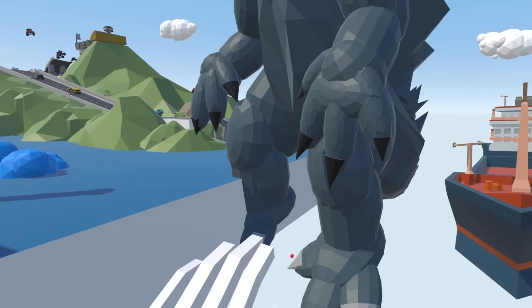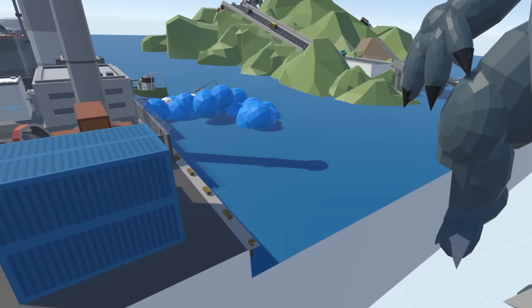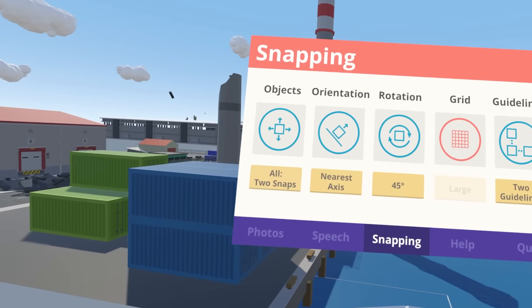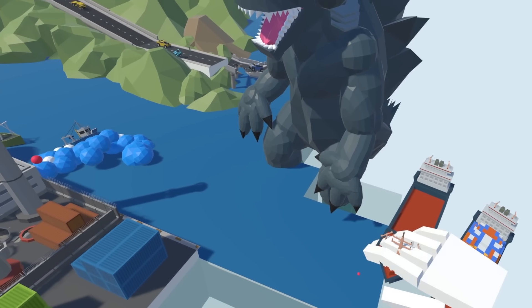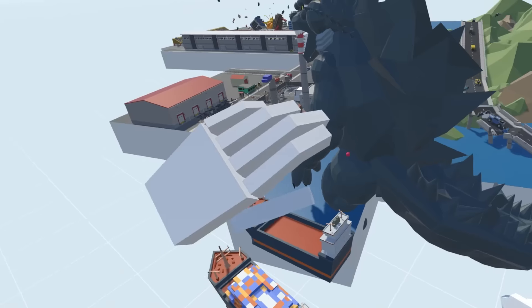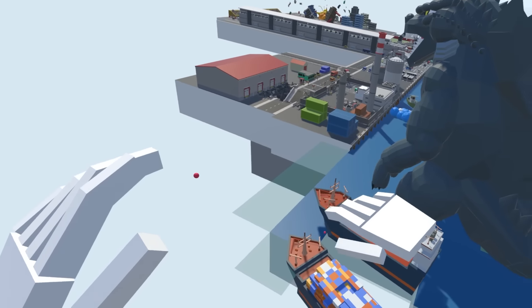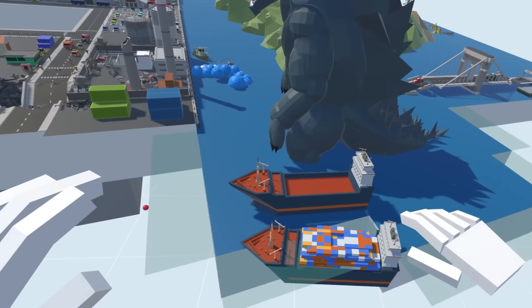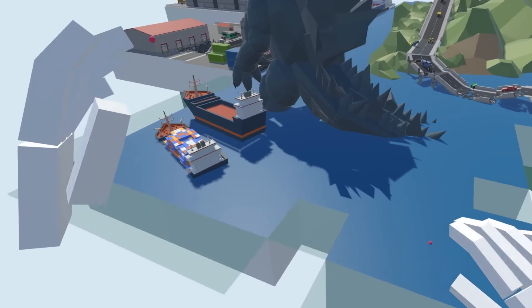So comment down below with ideas for builds that you would like to see. But we've got to expand this out real quick. I'm going to turn snapping back on and we're going to start to move this water around and expand it. So we're just going to make it appear as if Godzilla's emerging from the water. We're going to have to create some sort of wake around Godzilla because obviously the water would be fairly disturbed. I thought about doing a beach over here too, and maybe Godzilla's causing like a tsunami or tidal wave.